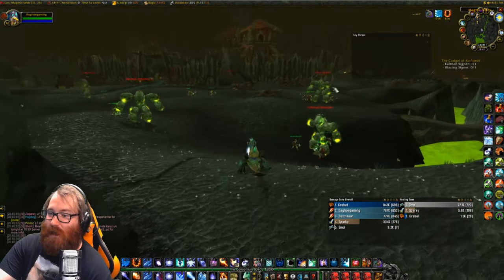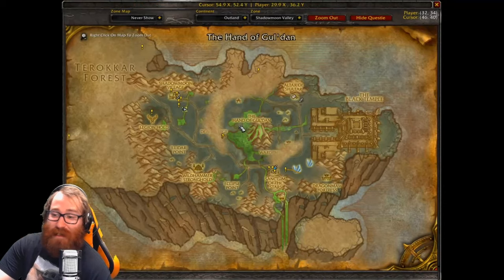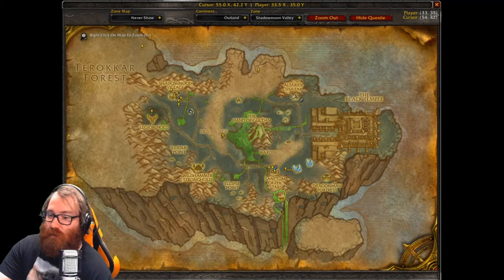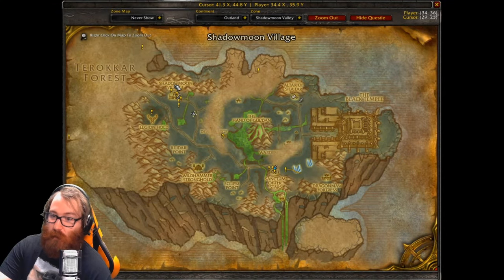That gives you the key, and then you have to do something special inside each of those heroics in order to get it, and then you even have to kill Magtheridon before you can go to Tempest Keep. It's an absolutely bonkers quest line - super long and covers everything in the game. It's nothing like Serpentshrine Cavern which is just kill Nightbane and kill Gruul. You can actually start this part at 68, but you need level 70 for the heroics.